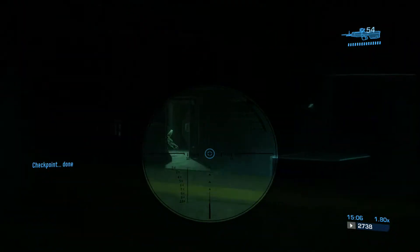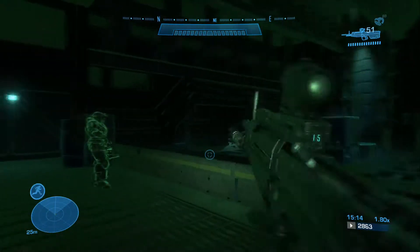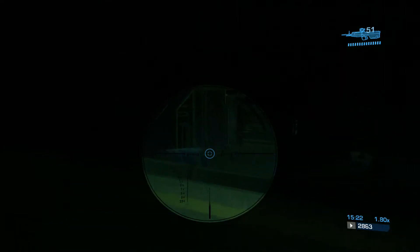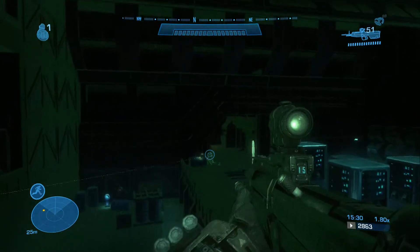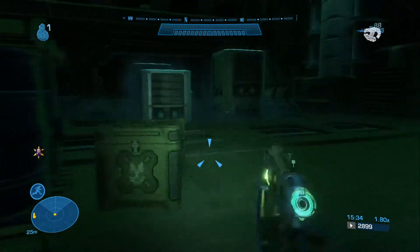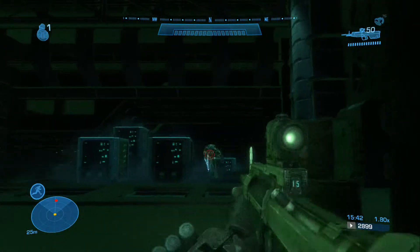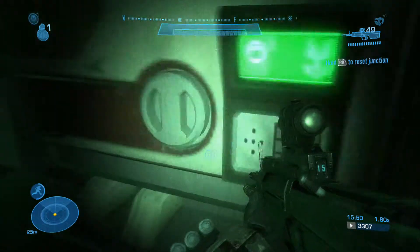Now we're in the final room — four grunts and a sword Elite. First thing is to take out the grunts. Grunt number four is a little hesitant to show his face, but there he is. Because we don't have double shielding, I can take the Elite out with the noob combo: EMP from the plasma pistol followed by a headshot. And he's done. With Mythic on, we can't do that — we'd have to sucker him out to go after Jorge and then assassinate him. That's how we take care of him.